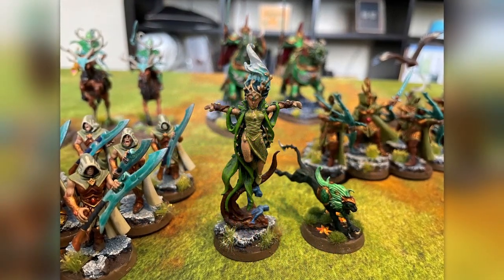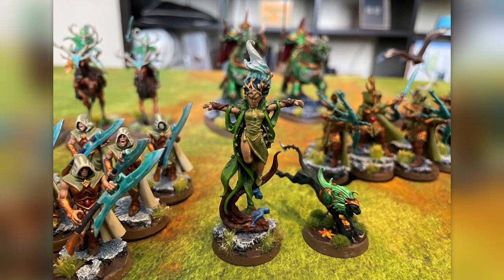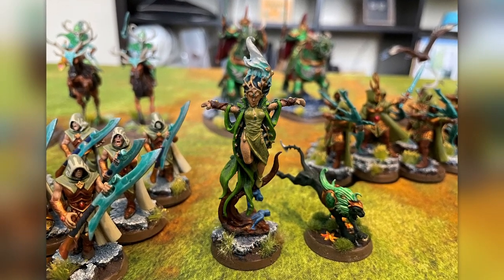My Battlemage is from the Realm of Life. She's a 6th edition Wood Elf Spellsinger and she uses the Lion from Skaith's Wild Hunt as a familiar.